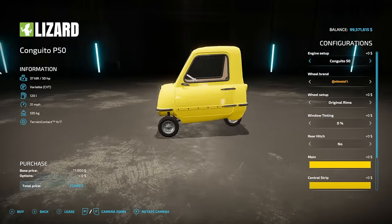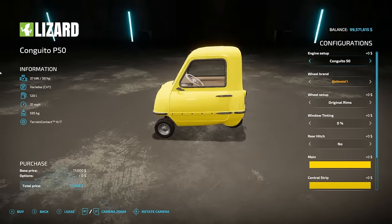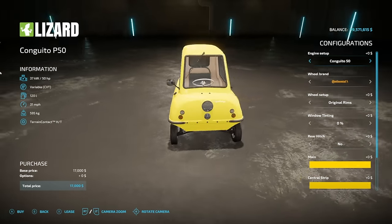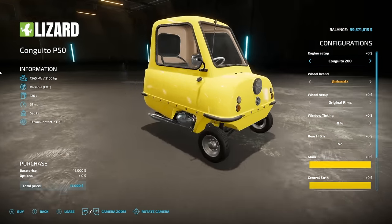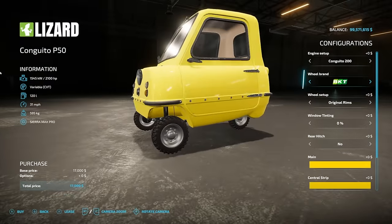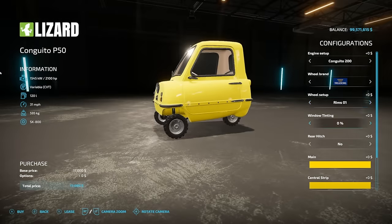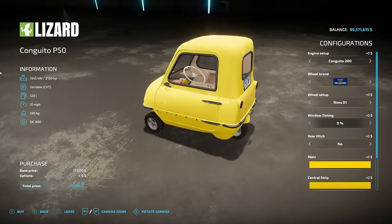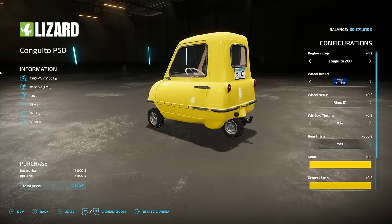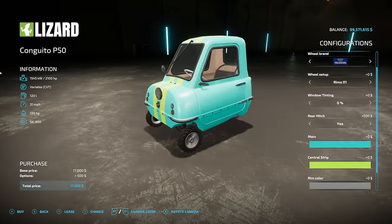Next we have the Lizard Conguito P50, also known as the Peel P50. It has 50 horsepower, variable transmission, 120 liters of fuel, goes 31 miles an hour, and weighs a little more than half a ton. Engine options include the 50, and also a 250 and 2,100 horsepower — which is going to be interesting. Wheel options include Continental, BKT, Michelin, Midas, and Nokia tires with a few different rim options. Window tinting at 0, 25, 75, and 100 — 100 being visibly impossible to see out.